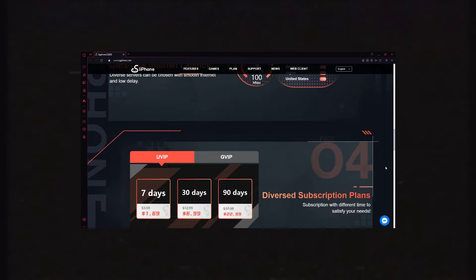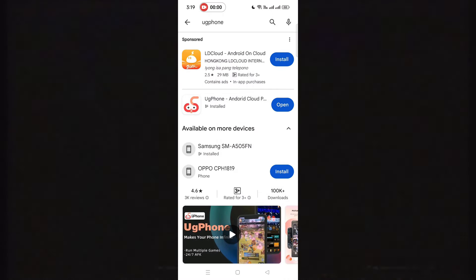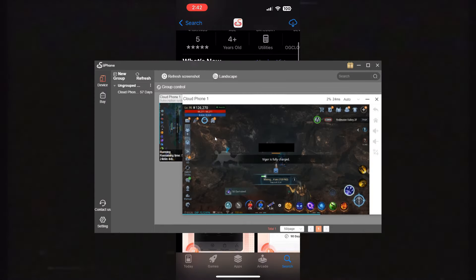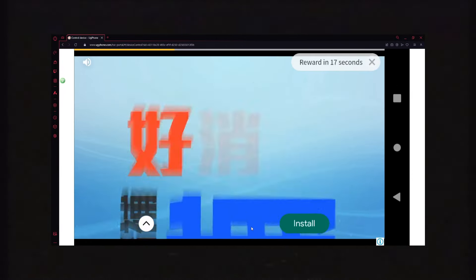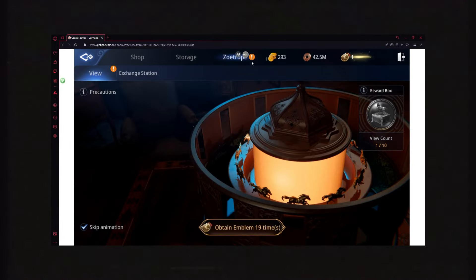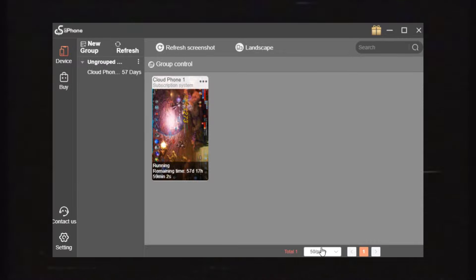UG Phone is the perfect cloud phone to AFK on everywhere — 24/7 cloud online. You can get or use UG Phone in Google Play Store, iOS app, Windows, or you can just use it in a web browser. Basically, as long as you have a browser on any operating system, it will work.